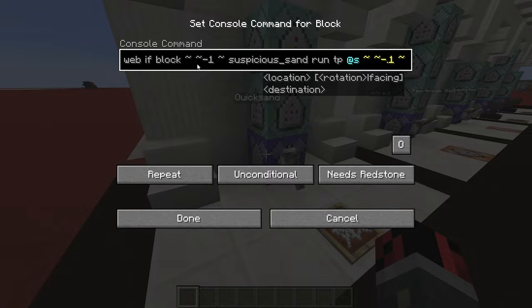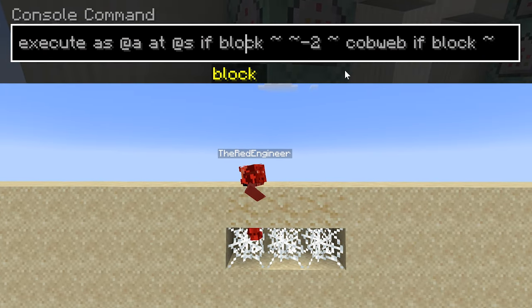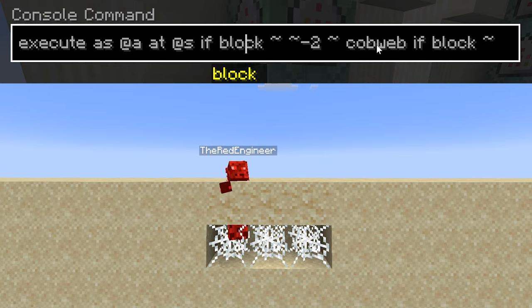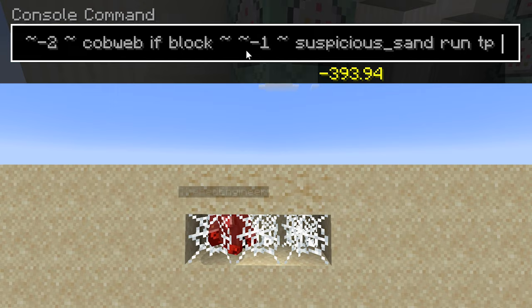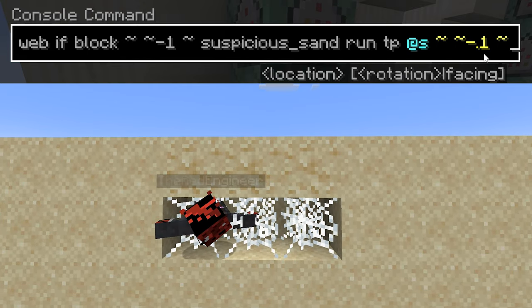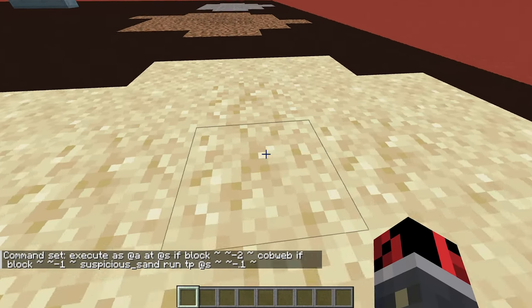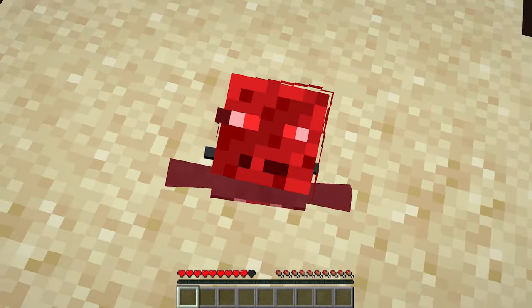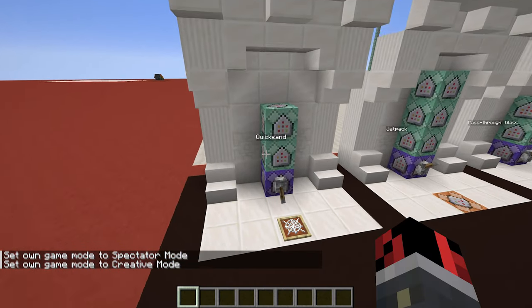The first command block detects all players, then checks if there is a cobweb block two blocks beneath that player and a suspicious sand block one block beneath. If true, it teleports that player 0.1 blocks below the ground — basically inside the suspicious sand block — and the cobweb makes them sink very slowly. That's pretty much how I made this.